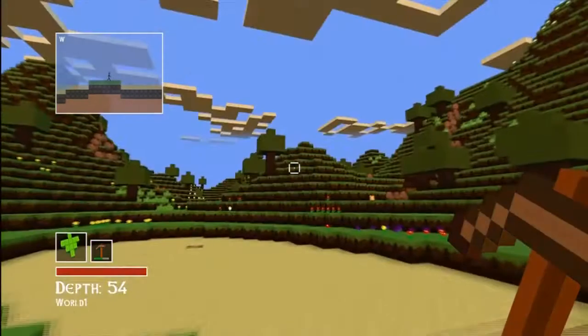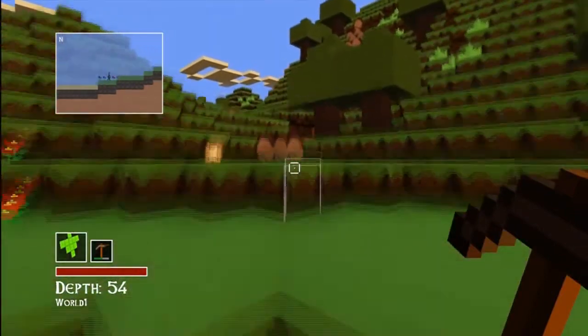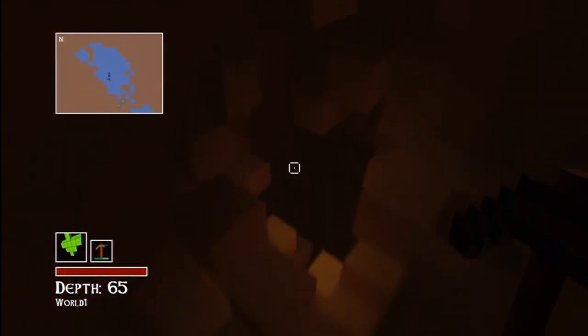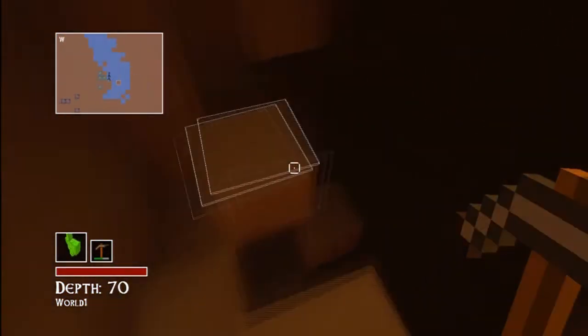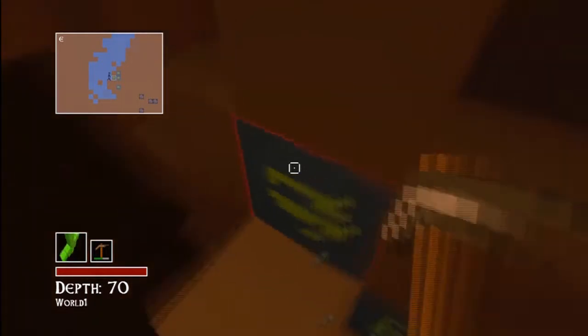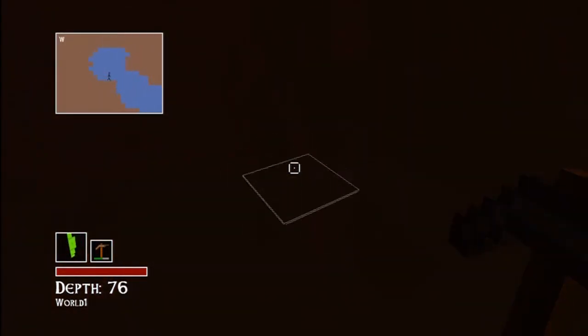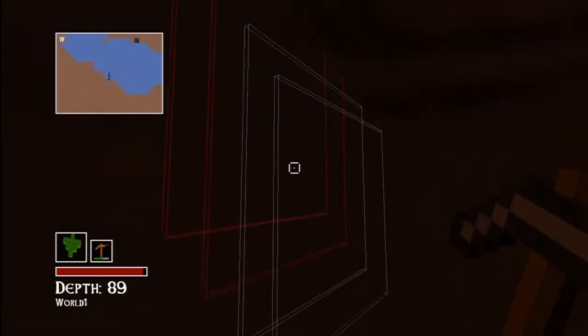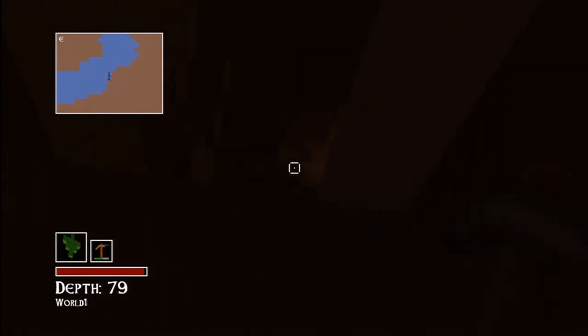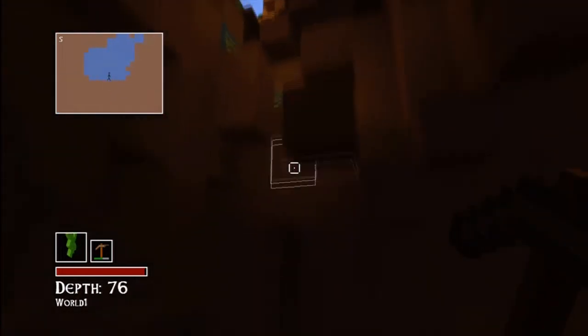Can't see anything at all. I have no clue what this is — I don't even think I can mine it. Nope. It's good there's no spiders at this depth. I have a feeling I'm gonna get lost down here. I think I'm gonna go back up — I can't see anything. I really need torches so I can see what I'm doing.